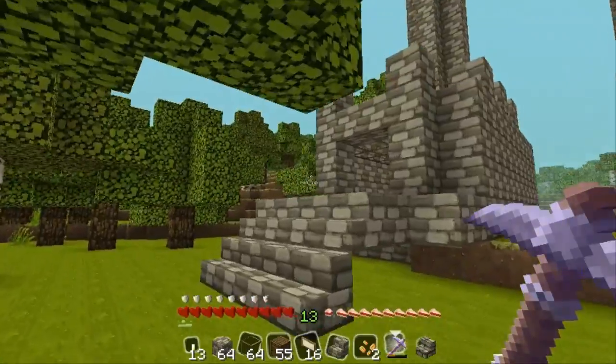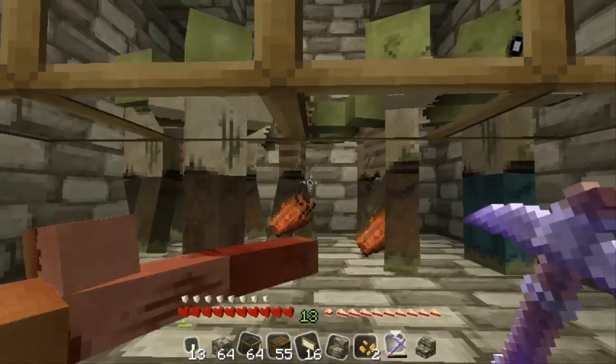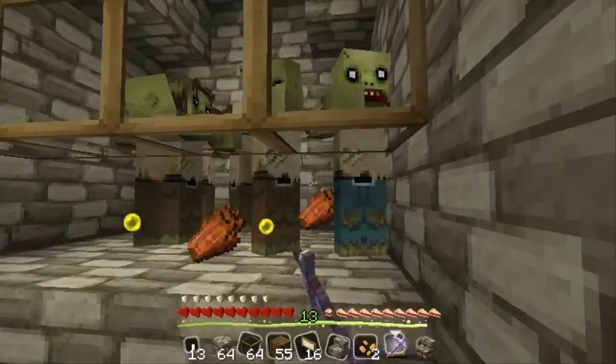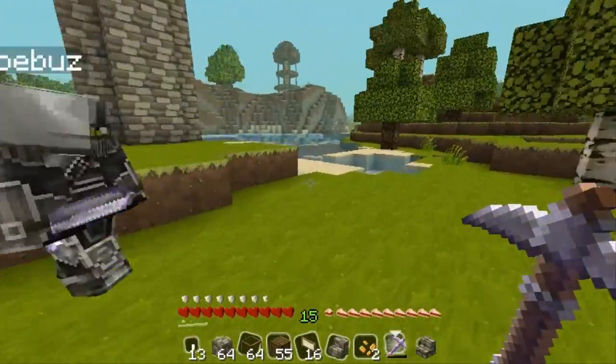Now, we've got the spawner over here. What are we going to do with this? I put down a load of signs for everybody, so we'll check that out in a minute. I just want to kill some of these zombies — some of them take more than one shot, but they're all dying with the XP farm right here. Let's go to the signs.